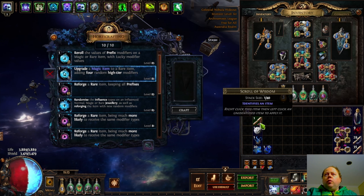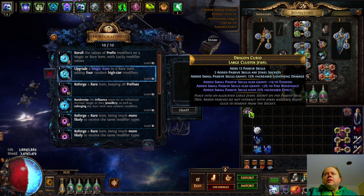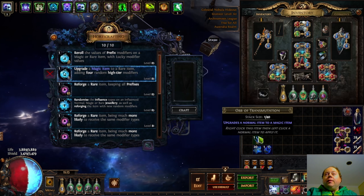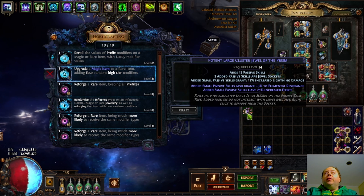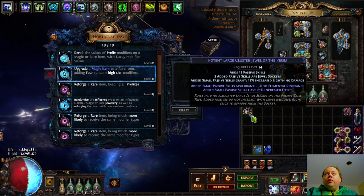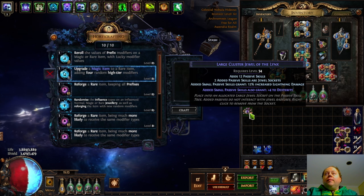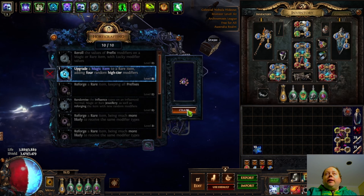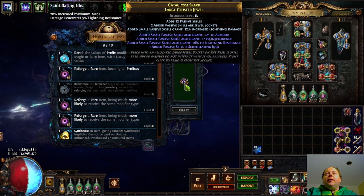Well the answer to that is an orb of annulment. So we're going to identify this, we're going to have a look at it and say that it is currently complete and utter trash. So we're going to scour it, then we're going to transmute it, and you'll notice that this has two mods and isn't any good. We're going to just throw an alteration on it, and that's what we wanted. We've got a one mod cluster jewel, an annulment orb, and now we have a magic item. We are going to upgrade it to rare with four high tier modifiers on it.